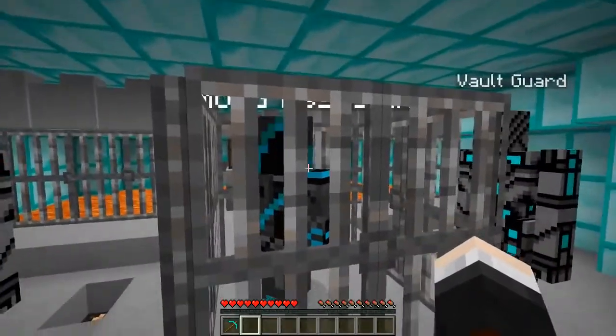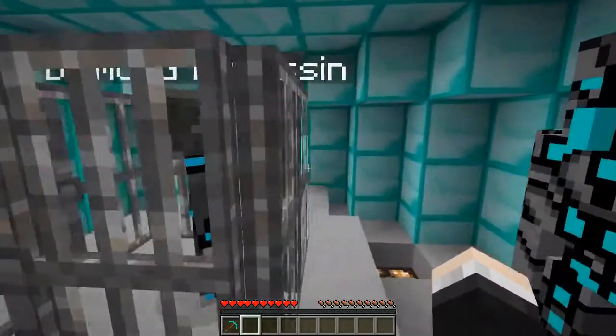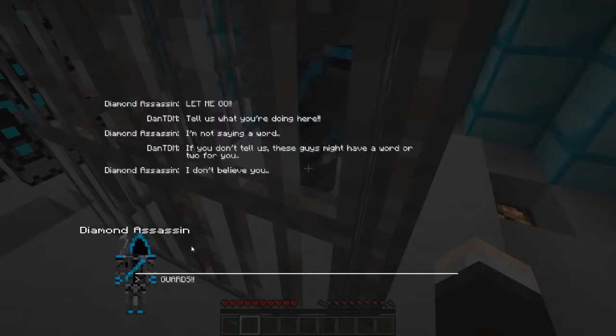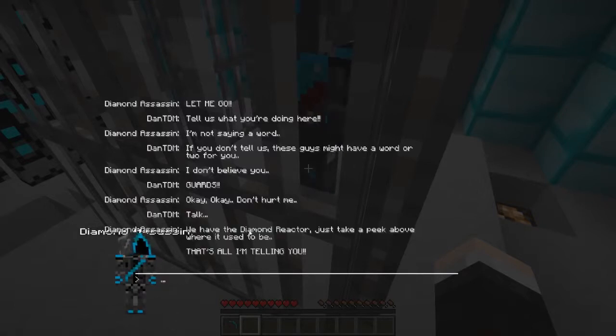Moment of truth - yes! It sprung! Look, there's someone inside - oh my goodness, a diamond assassin! You are in major trouble. What do you guys do - you're just sleeping all the time! You need to capture these guys. How are you doing? 'Let me go,' he says. Tell us what you're doing here diamond assassin. 'I'm not saying a word.' Well you don't have to tell us - these two guards might have a word for you. 'Don't hurt me!' Now talk!